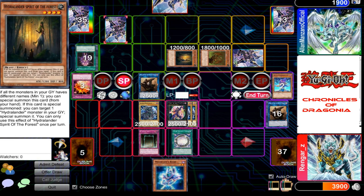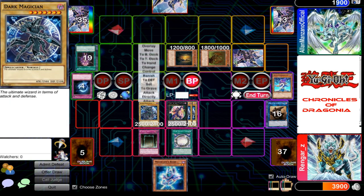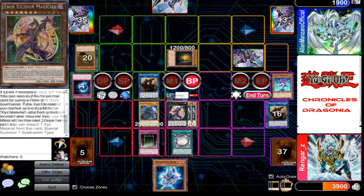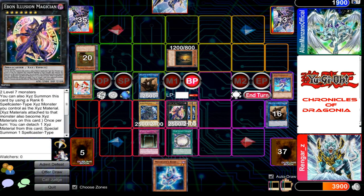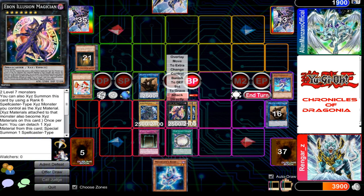Another Dark Magician! You banish my Hydralander's Barrier. Battle phase — I attack your Hydralander Dragon. I banish your face-down card with my Dark Magical Circle. Now I attack Hydralander's Spirit of the Forest. And now my Ebon Illusion Magician attacks you directly — ending this duel! Dark Illusion Magic!